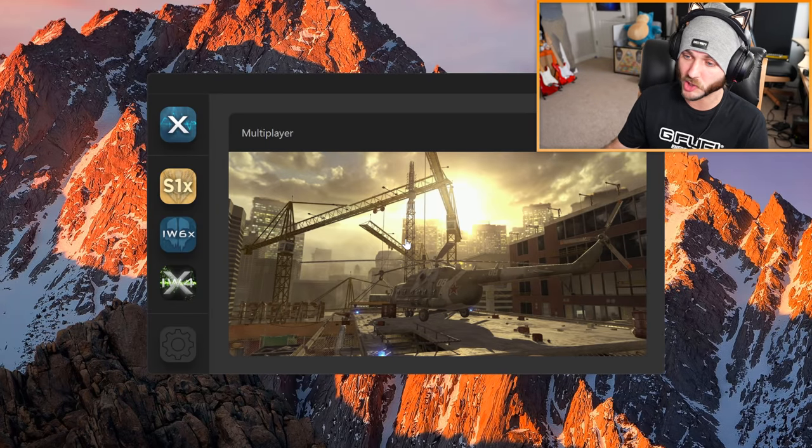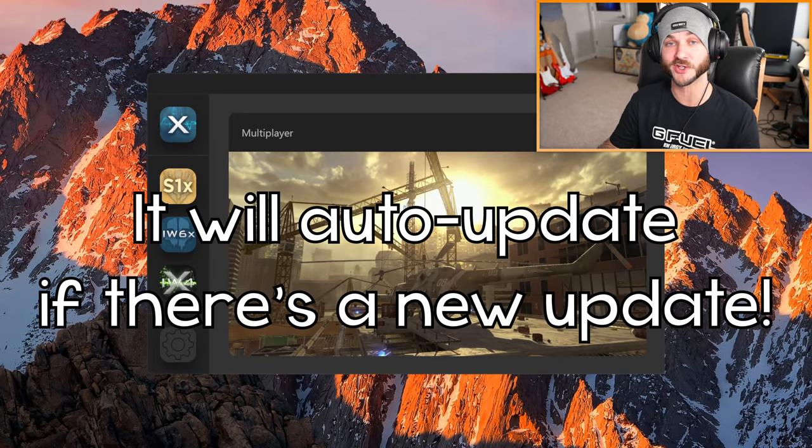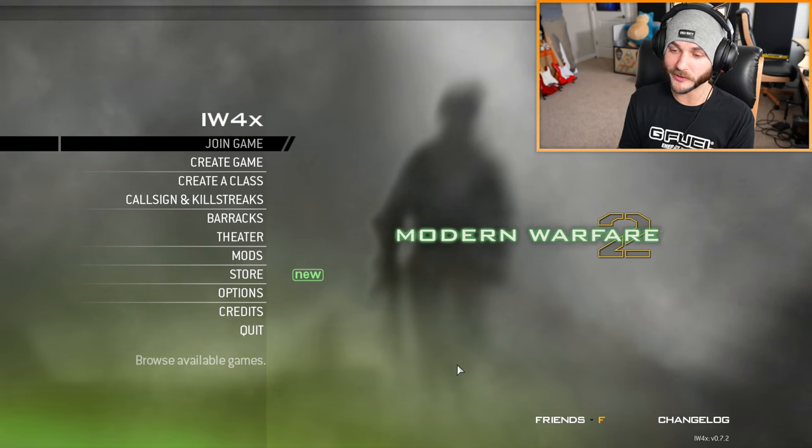If you're wondering how to update IW4X, all you have to do is go back to the launcher and launch Multiplayer — it will actually auto-update the game for you. Very easy and very straightforward.